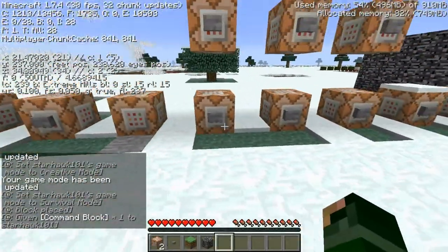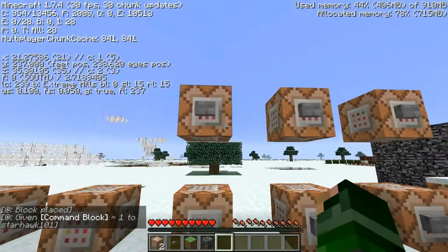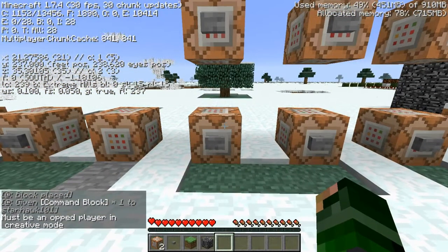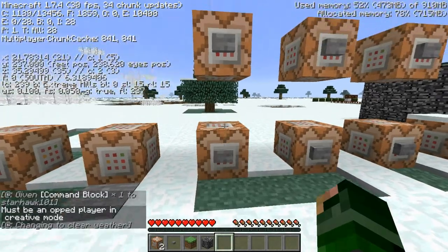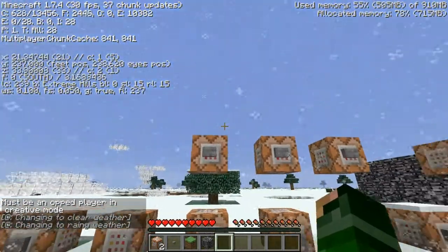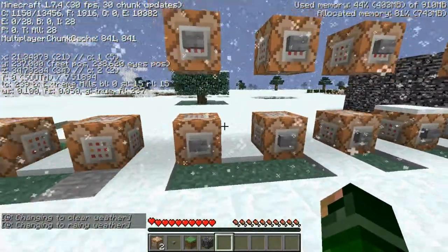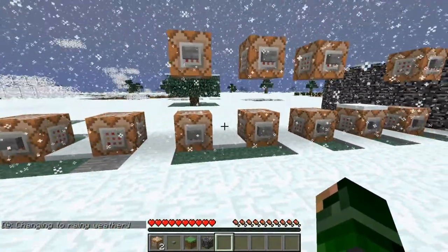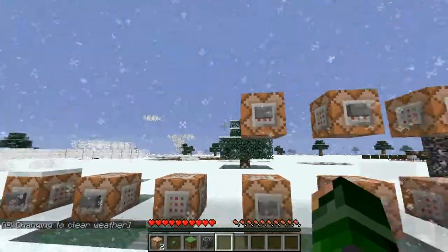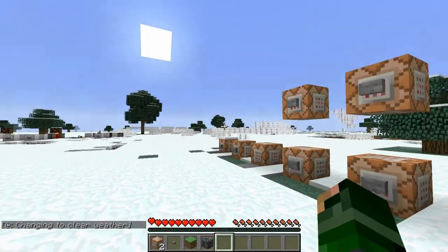Next up is the weather command — this is pretty obvious. The weather command is 'weather' and then what you want it to be: it's thunder, rain, and clear. Changing to clear weather — it's already clear — so changing to rainy weather. As I'm high in altitude as you can see by the F3 menu, it's snowing, but when I press it to change to clear weather it changes it.